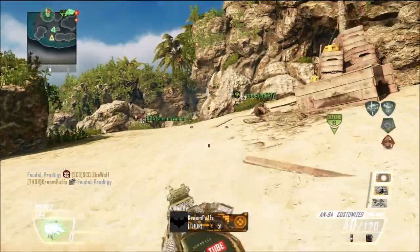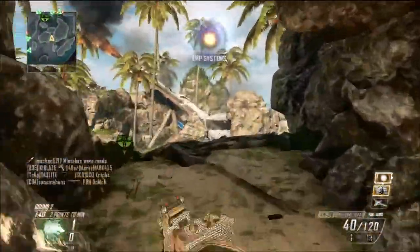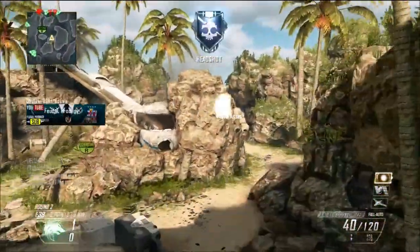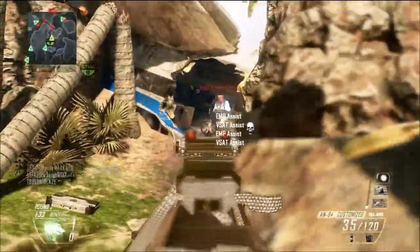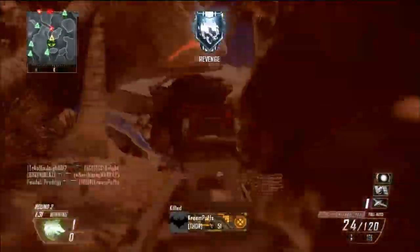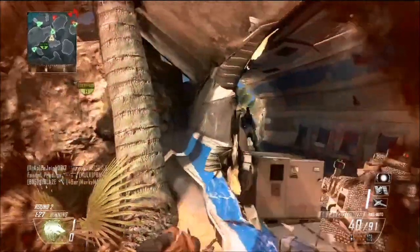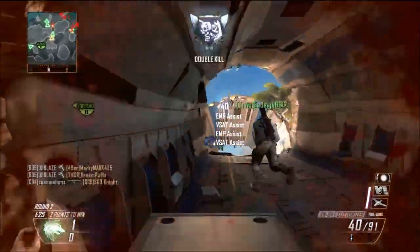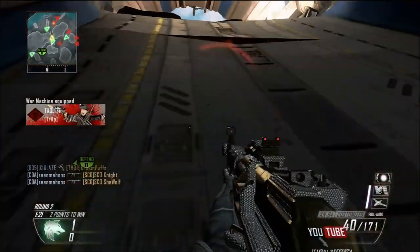There we go, getting those VSATs in this friendly orbital game. I pretty much covered everything — like I said, just lay down and pick them off one by one, two by two, three. Little assist points too.